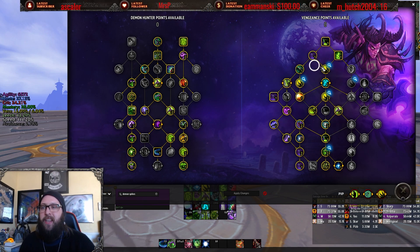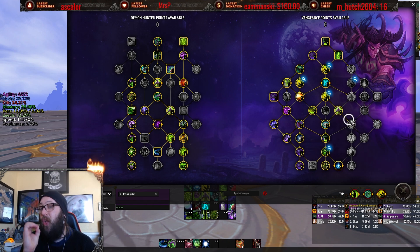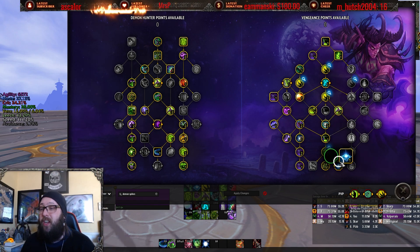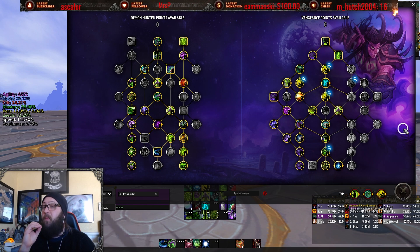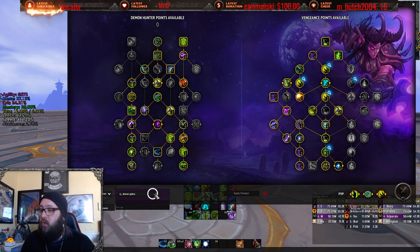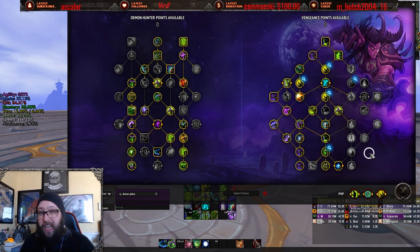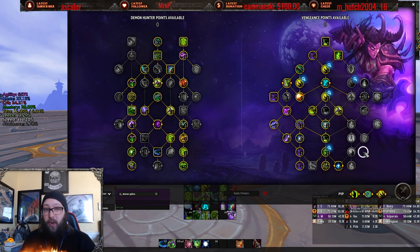you have five talent nodes for a total of seven points just to customize your Demon Spikes. That's too much, given that you need 49 separate points to fill out this whole tree. That's pretty crazy.